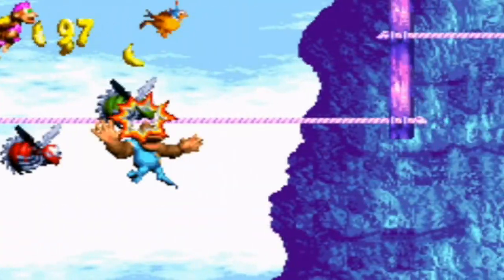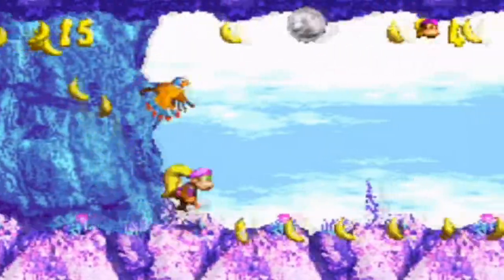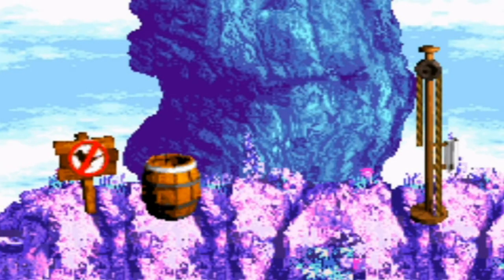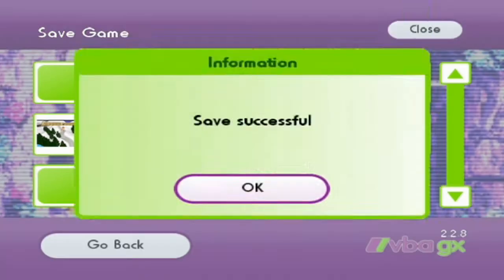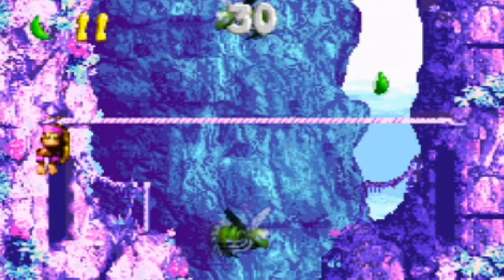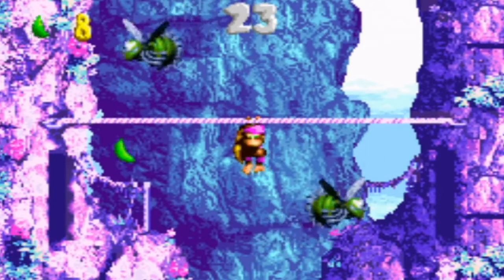Alright, we got Parry the Parallel Bird now, and we're going to need Parry to get to the second bonus area in a little bit. Okay, we must collect 15. We're going to save-state here because getting Parry all the way to the end was the only way to get to that bonus area — so this technically could be a point of no return bonus area.